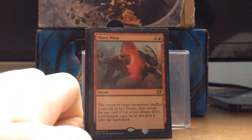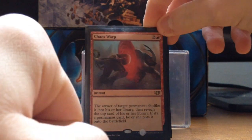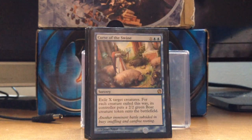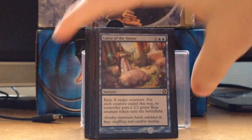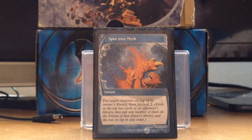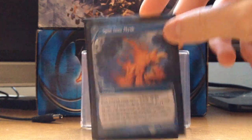Especially if an opponent has a Mycosynth Lattice, Vandal Blast is great. Chaos Warp is like the best removal Red has — just shuffles anything in. Curse of the Swine is actually really good — exiling creatures is the best thing in Commander so they can't reanimate them, and they just get 2/2 Boars. Spin into Myth is really good for going against Reanimators so they can't reanimate their spells.